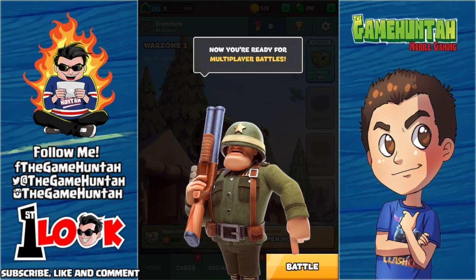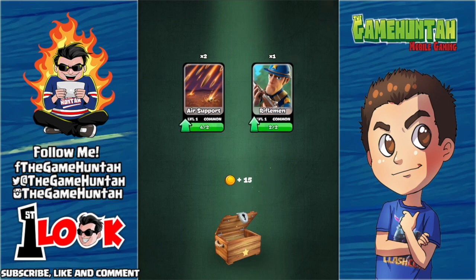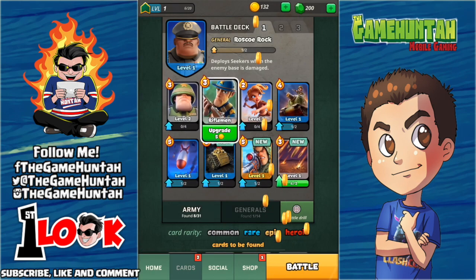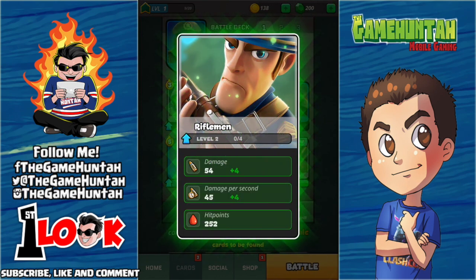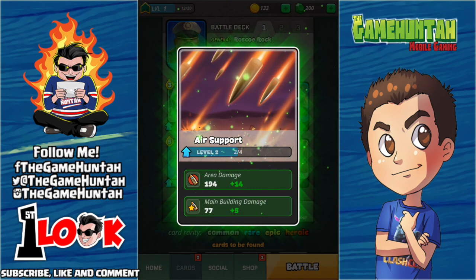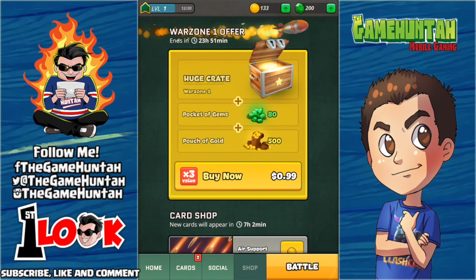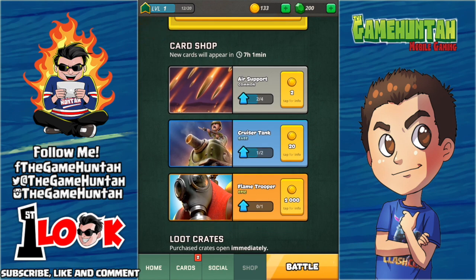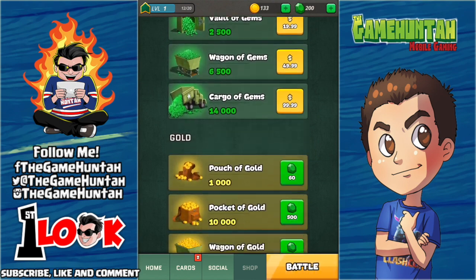Now you're really ready for multiplayer. Opening my free crate — got two cards: Rifleman and Air Support. We can upgrade the Rifleman to level two — more damage, damage per second, and hit points are increased. We should upgrade the Air Support just in case. The gold and gem icons are so similar to Clash Royale — we got 133 gold and 200 gems. Before going into battle, let's see what they have in the shop — Flamethrowers and epic crates with gems.